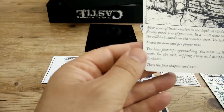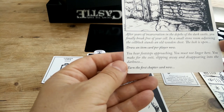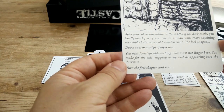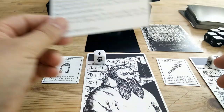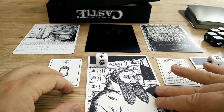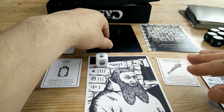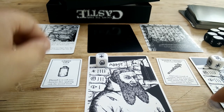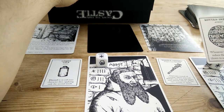The flavour text continues: 'You hear footsteps approaching. You must not linger here. You make for the exit, slipping away and disappearing into the darkness. Turn the first chapter card now.' At this stage we'd go through the various chapter cards and work our way through, and finally get to the 15th and final card. We might have picked up some extra items along the way — let's say we did.